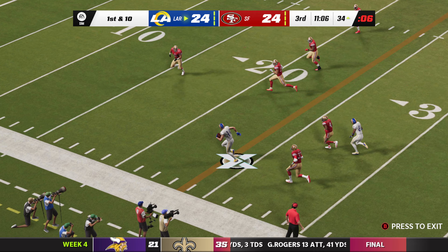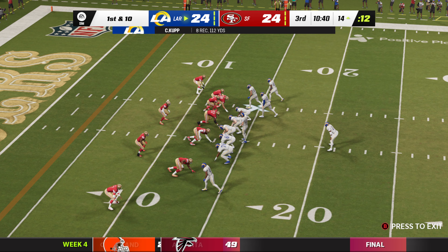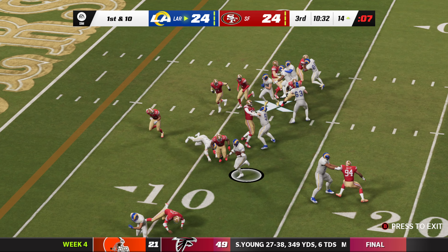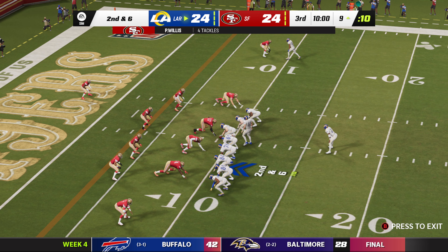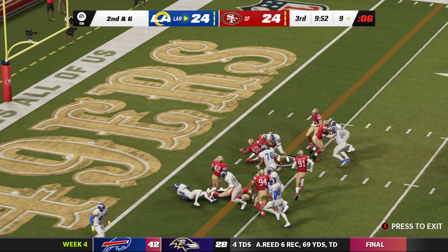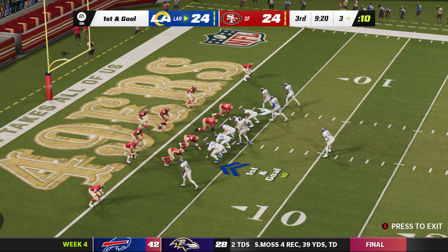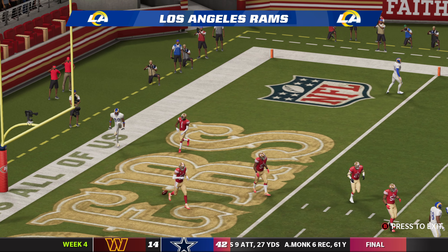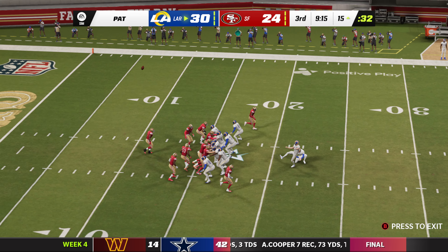A shotgun snap — they look to throw, getting inside the 15 and out of bounds inside the 15-yard line. First and ten at the 14. Dickerson on the handoff — about four down inside the 10 to the 9-yard line. Second and six — Dickerson again with a good move, brought down at the three-yard line. Warner back to throw — complete, he's got it in the end zone. Touchdown, Rams! Ben Skoranek from three yards out — the Rams are in for six.